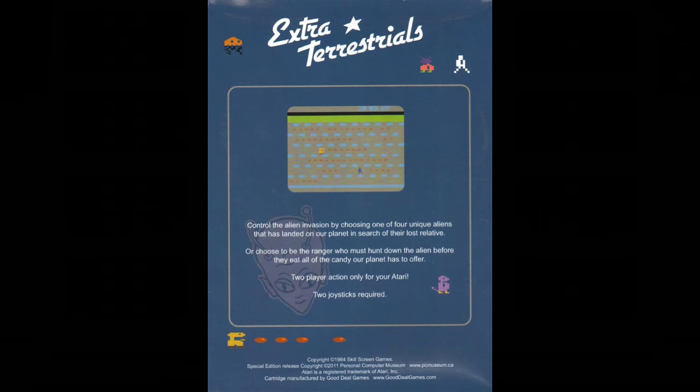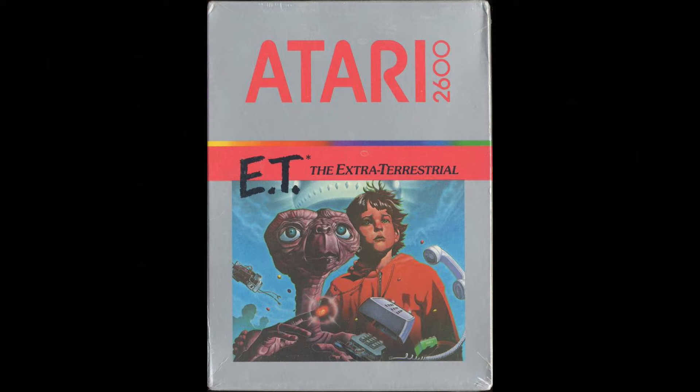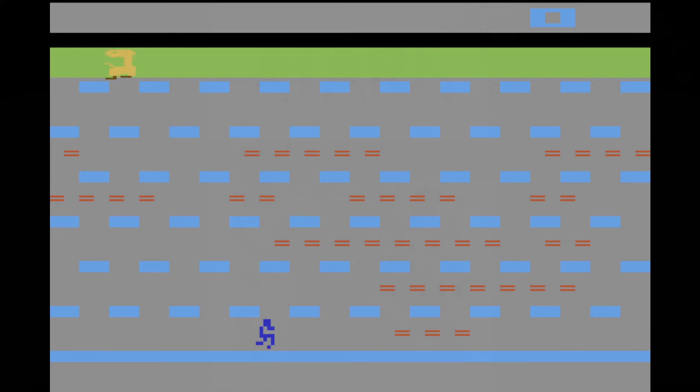Extra-Terrestrials was released on the Atari 2600 by Skill Screen Games in 1984. This isn't the infamous E.T. the Extra-Terrestrial — that game was released the year prior, contributing greatly to the Crash of 83. So if this is post-Crash, then this has to be a simple coincidence that a game called Extra-Terrestrials came out after.